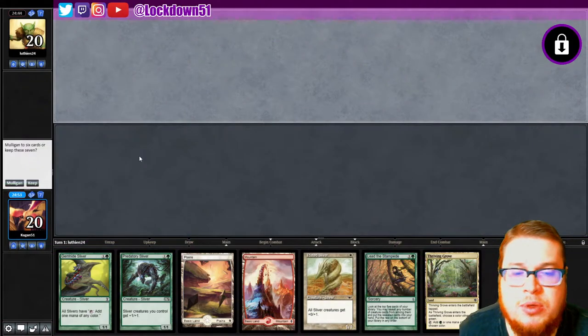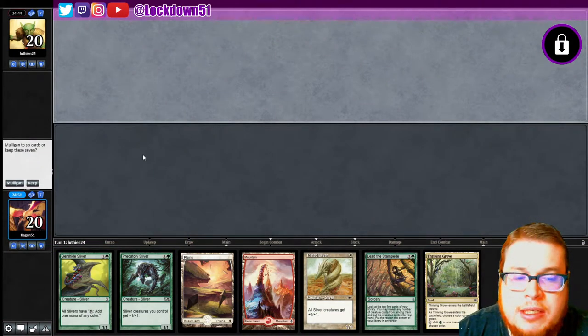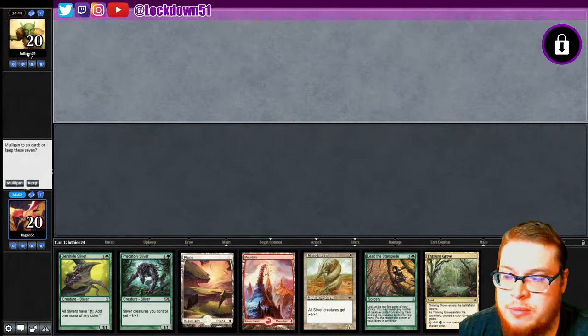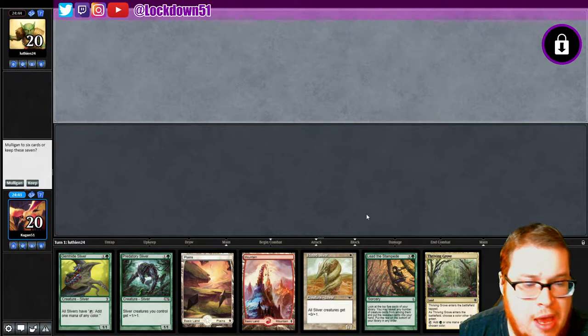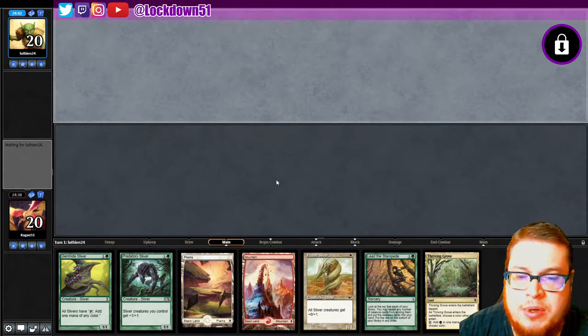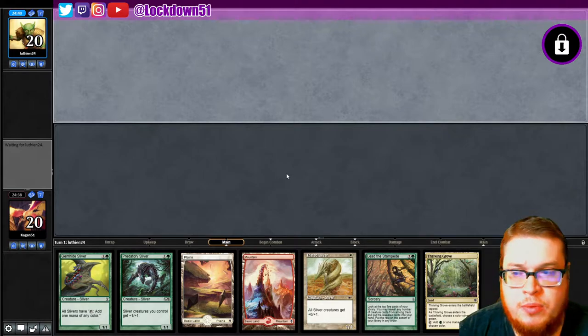Welcome back everybody, it's time to lock down some Naya Slivers. We've got an opponent, Luthien, with some gobos — maybe it's a sign, who knows. We have a keepable hand with all our mana and a Gemhide, with a nice Lead the Stampede. We'll keep it and see what happens. Luthien's going first — we lost the die roll.